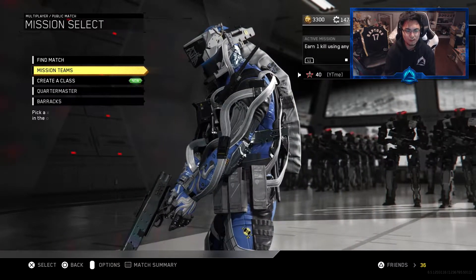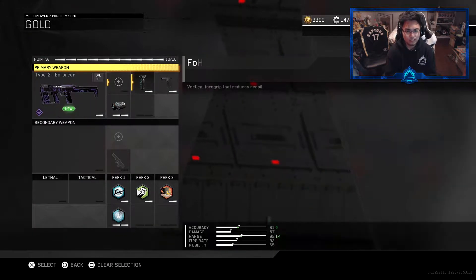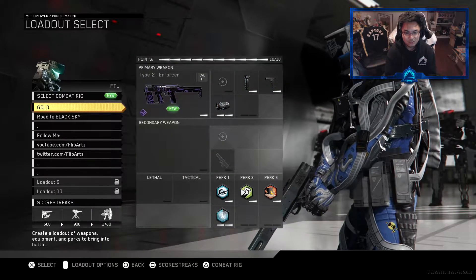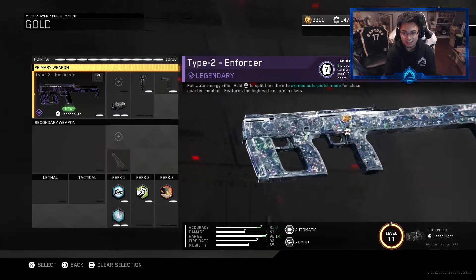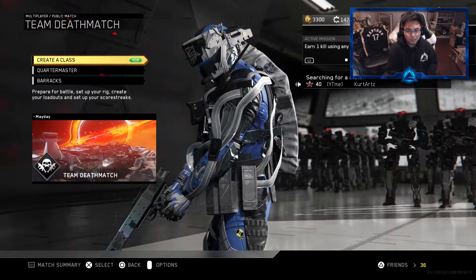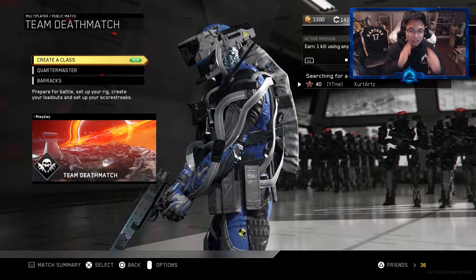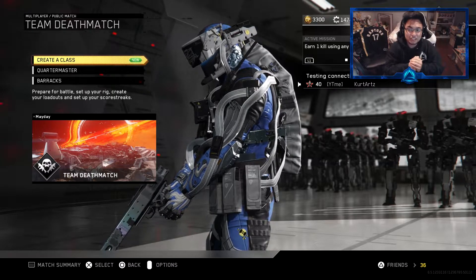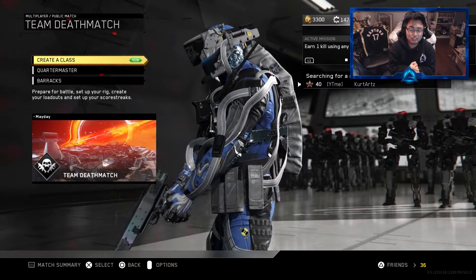We gotta do one game with freaking diamond camo, and I think it's appropriate to at least do it on my favorite weapon - which is obviously this one right here. Do we have enough for laser sight? We don't, unfortunately. So we're just going to go in again using diamond camo. Look at that, baby! Oh my god, that looks insane. Wow, let's go. We're going to hop into a team deathmatch. It doesn't matter if we do good or bad - we just want to look at the diamond camo on this. We're going to be working on the submachine guns after this.